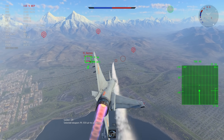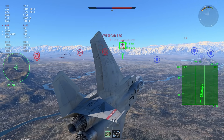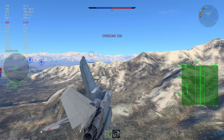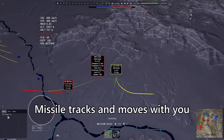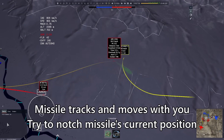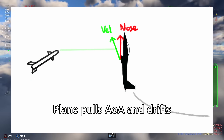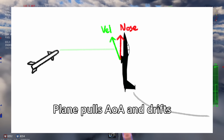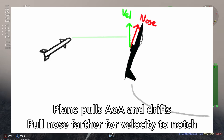At very close ranges, the same principles apply but there are two reasons you actually need to turn more than 90 degrees to notch. First, at close ranges the missile moves and tracks with your plane, so you need to notch based on the missile's current position, not where it was launched. Second, your plane pulls angle of attack as it turns, meaning the nose and velocity vector are misaligned — sometimes up to 20 degrees or more — so while it may look like you're notching, you're actually drifting. You need to pull your nose farther ahead so your velocity vector is truly perpendicular.